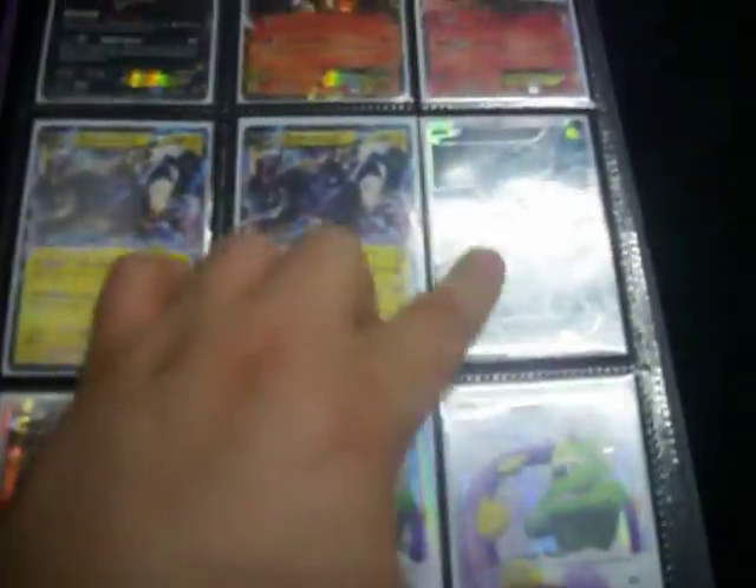Darkrai, Entei promo — from the set promo, full art. I hate these binders just because of that. Then these are all three full art as well, and two more full art.